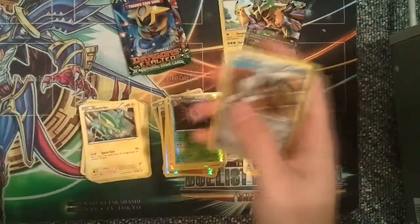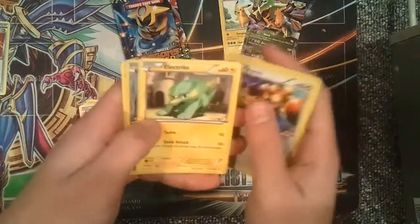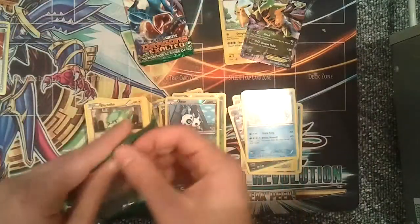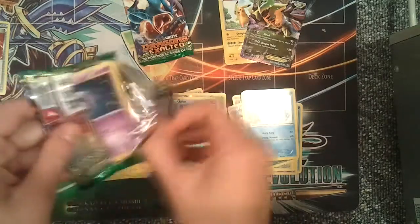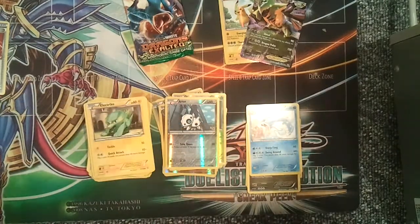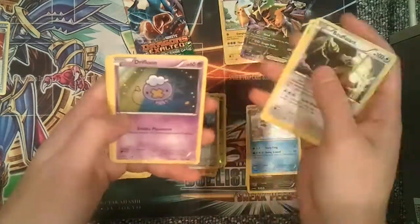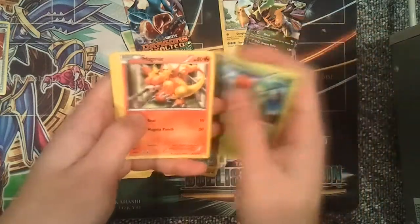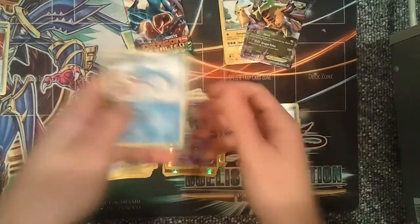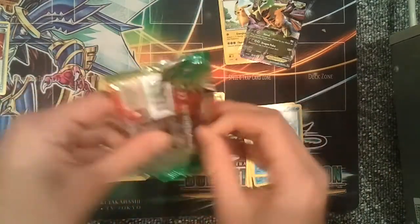Pack four: Audino, Durant, a Blend Energy, Magikarp, Murkrow, Yanma, Aipom, Electrike, a reverse holo Aerodactyl, and a Gyarados. Oh, there's Gyarados on that pack too. Pack five: Gotharita, Lairon, Buffalant, Drifloon, Roselia, Magmar, Foongus, Aipom, a reverse holo Golurk, and another Gyarados. Maybe it's all pointing to this next pack — it's a sign, guys. I'm going to get something.